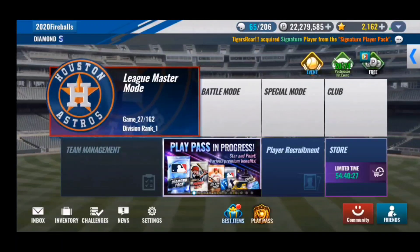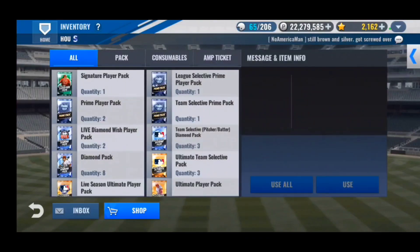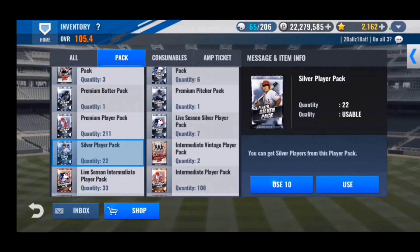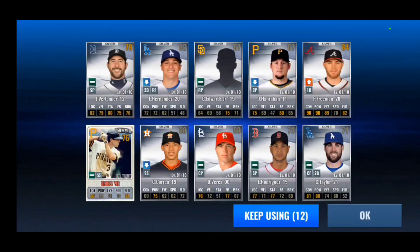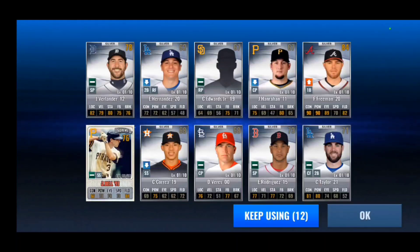We also have ultimate player packs, silver player packs, premiums, and team select premium packs, so we'll finally be opening those after a long wait. Starting with the 22 silvers, looking for primes and vintages — and we pull a vintage Correa, always nice, plus a Verlander for upgrade material and a new Varys card I've never seen before.